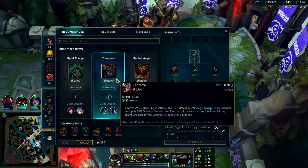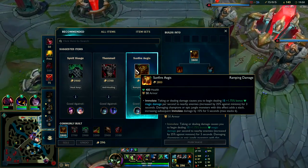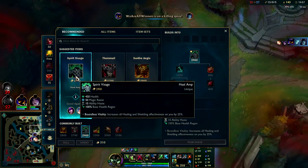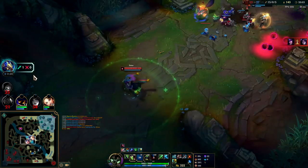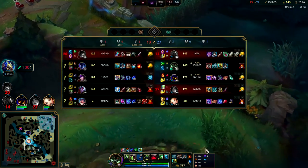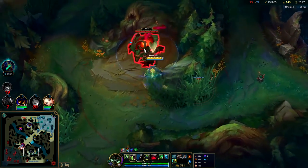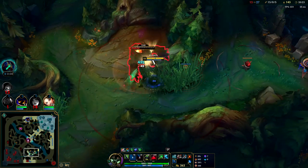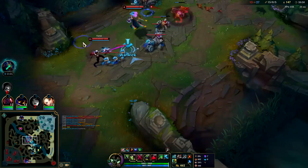I'm going for full Bork at this point. Sunfire isn't a great option here — that's more for Titanic Warwick or tank Warwick, since Sunfire does more damage the more HP you have. The higher the bonus HP, you'd go for Visage at this point. Visage as a final item, or maybe Dead Man's or Death's Dance — Death's Dance healing is kind of overpowered. As long as you get a kill before you die, you basically won't die at that point.